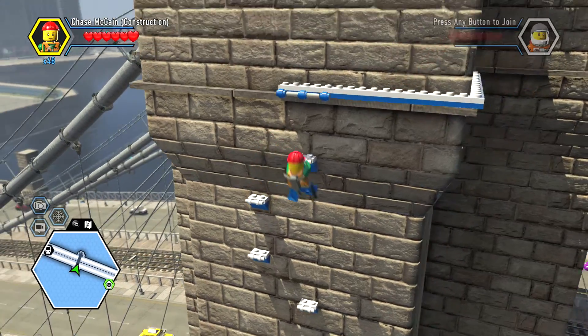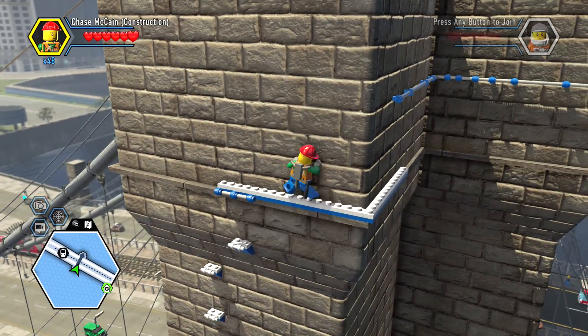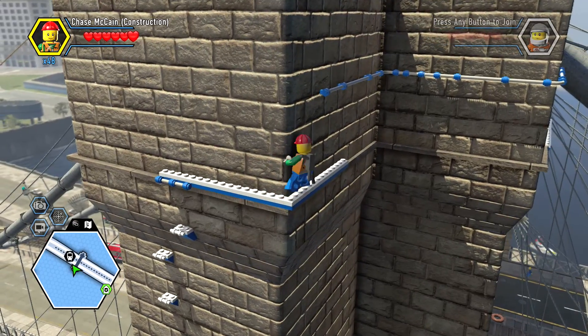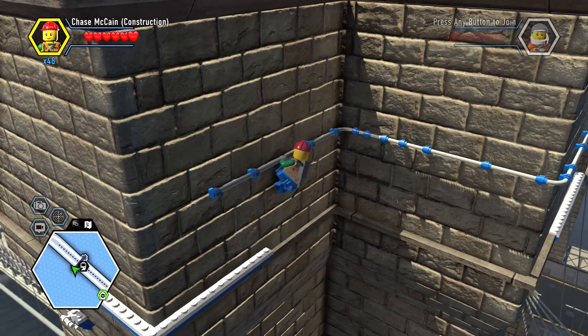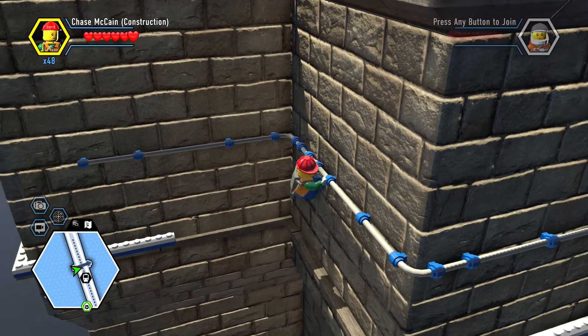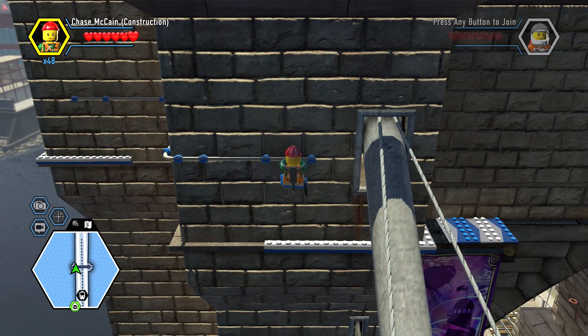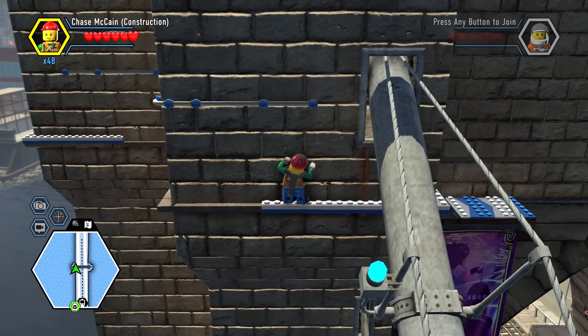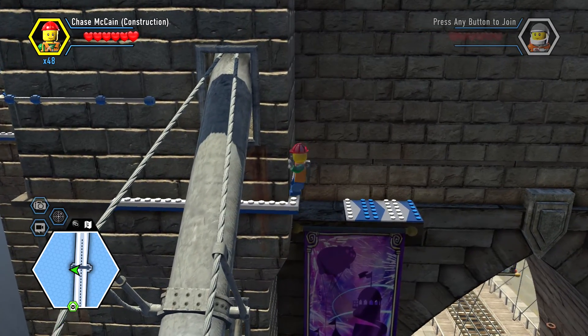So this is the Heritage Bridge. We're just climbing on up to the top of the bridge, despite — or in spite of — my fear of heights. Yeah, all right, it's going to take us to this jump pad.